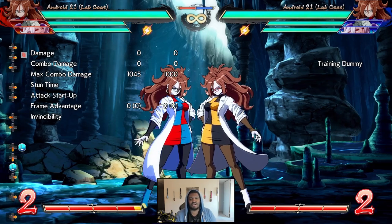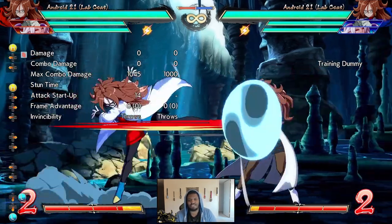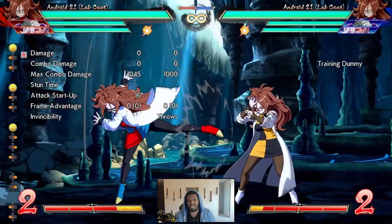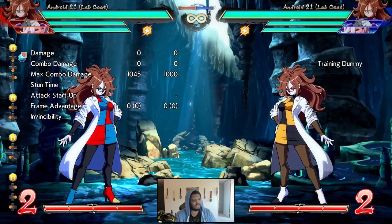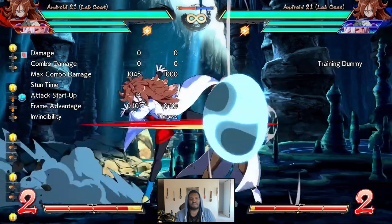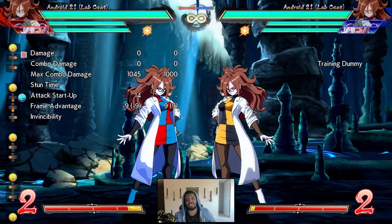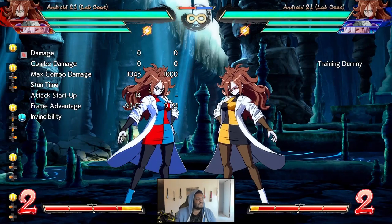Let's talk about her H buttons. Her 5H is a pretty standard lunging forward attack. 5H goes a pretty good distance, and is pretty good for anti-reflect purposes as well. So 2L into 5H on anti-reflect is going to work out most of the time. It is minus 9 on block, so if you do this on block, you want to make sure you cancel into something to keep yourself safe.